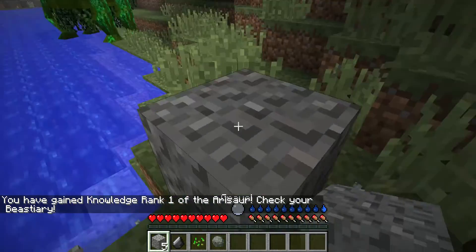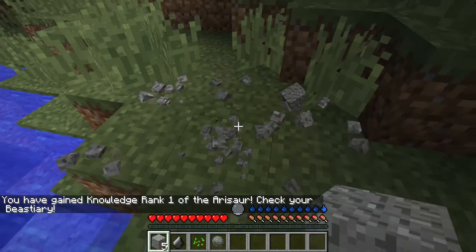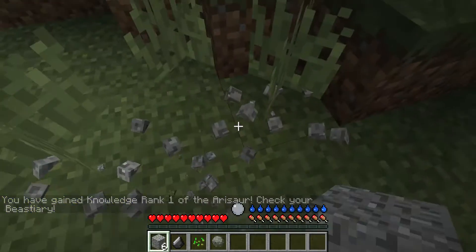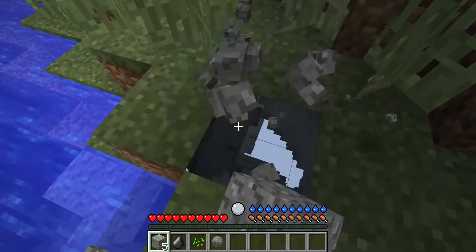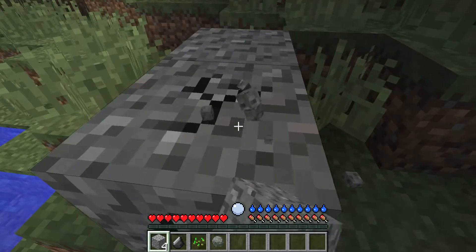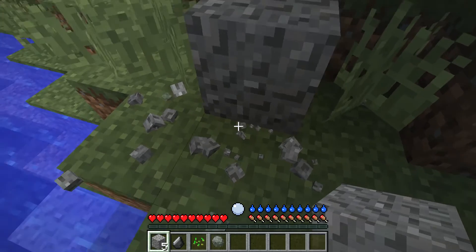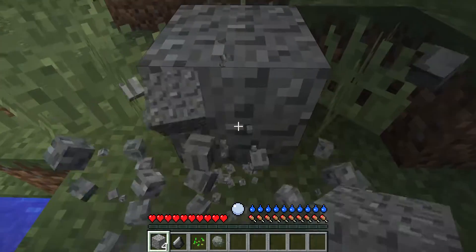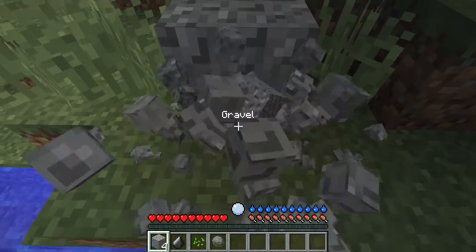One of the things I struggled with until I figured out was getting wood, because you can't punch it like in normal Minecraft — you don't get anything. So you have to find gravel and break it to get flint. I have one but I'd like a little bit more.